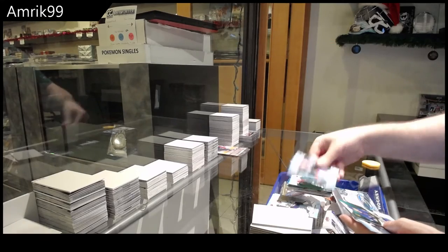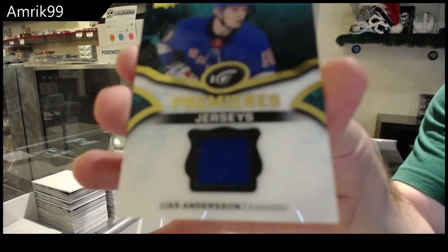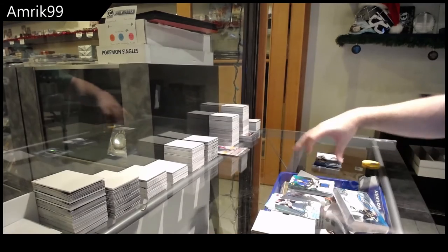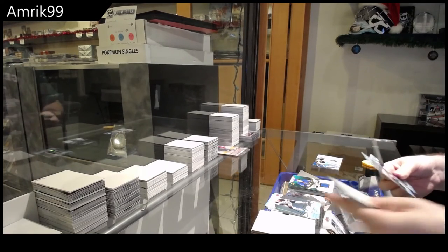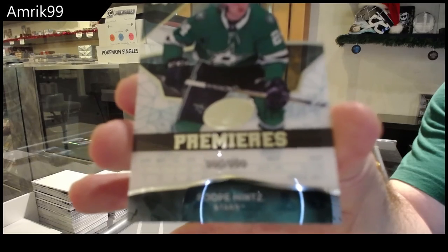Green of Domi, and an ice premieres jersey of Elias Anderson for the Rangers. Green of Barkov — that's a decent rookie — and a 9.99 rookie Rupe Hintz.